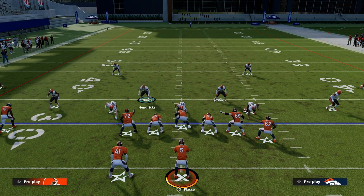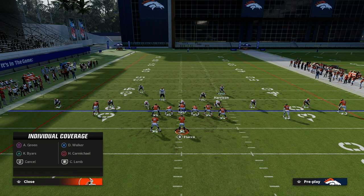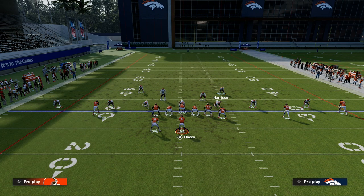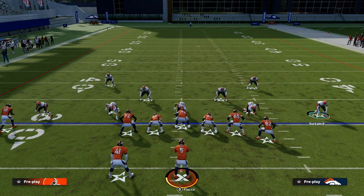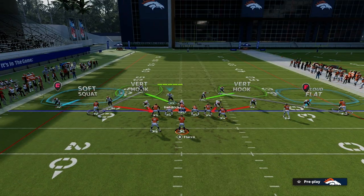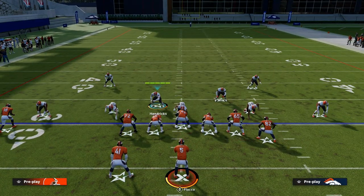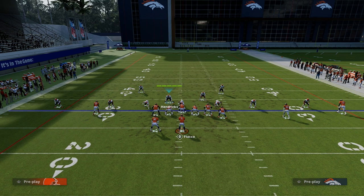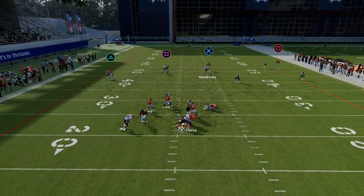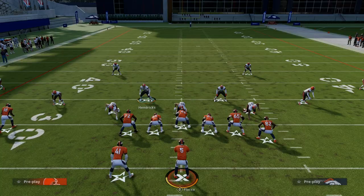The biggest thing with defense is we're trying to make everything look the same and send a lot of pressure, but also just take away the main thing. One of my big keys here is I can take the tight end on anything he does. So if they run something like that, I'm just going to take the tight end, send five, and get home every single time. That is how I like to defend U-Trips.